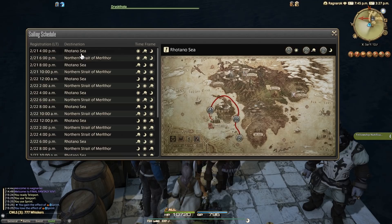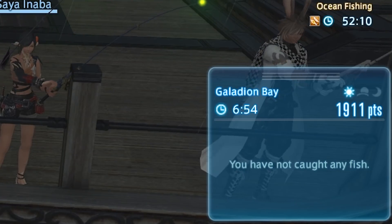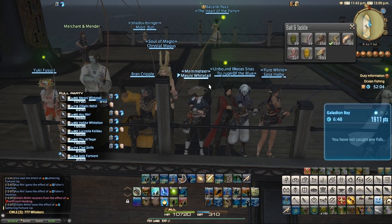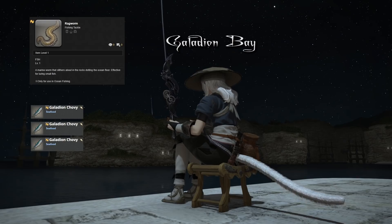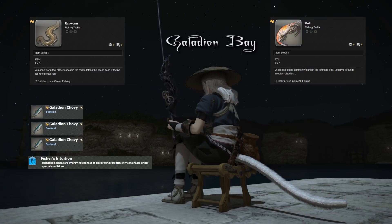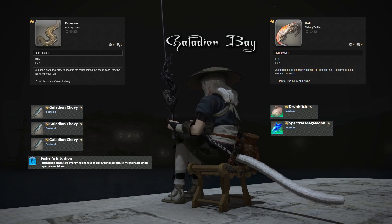You will note that the two routes actually combine some of the same fishing spots but perhaps in different orders. At each fishing spot you can see which one you're currently at inside the content, just next to the timer on your score sheet. For the Galadion Bay fishing spot you need to use ragworm bait, catch three Galadion Chovies to proc the intuition buff. This buff lasts 60 seconds, so switch to krill bait and start fishing again. You now need to catch either a Drunk Fish or a Spectral Megalodon within those 60 seconds.